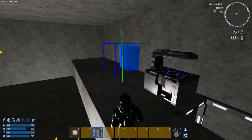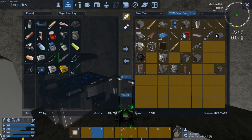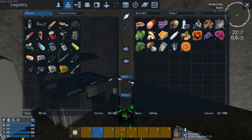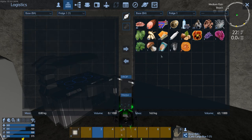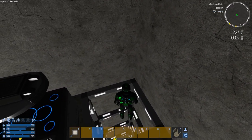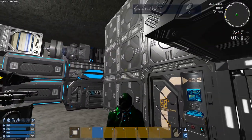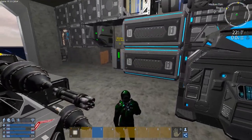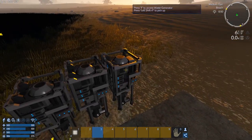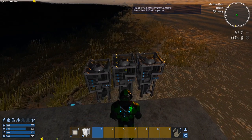We'll put a fridge there, and get our other fridge emptied into it, then we'll move the other fridge upstairs. Let's go grab that — it's over here, right? And we can grab the water too while we're at it. Yeah, excellent — more than enough to get us started.